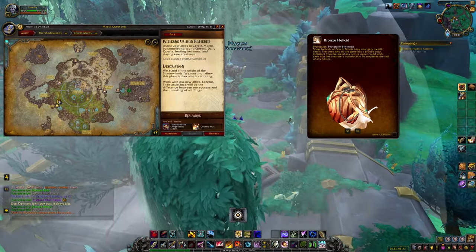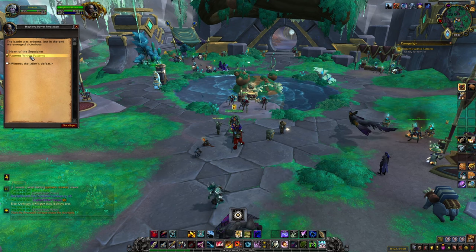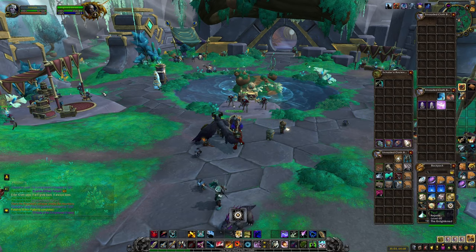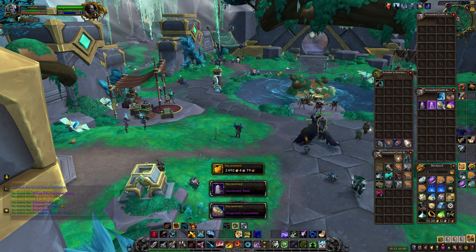The Bronze Hellicid schematic is looted from the Tribute of the Enlightened Elders. This is the cache you are given when you complete the weekly quest Patterns Within Patterns. It is not a guaranteed drop, but it seems to drop fairly regularly — most of my characters have gained this within 1-3 weeks.